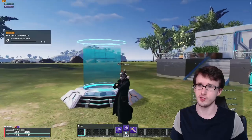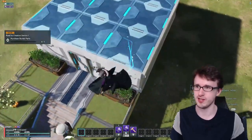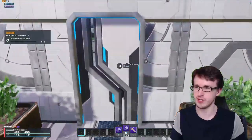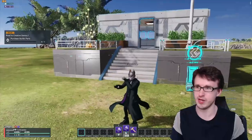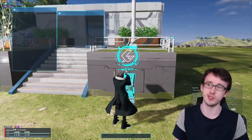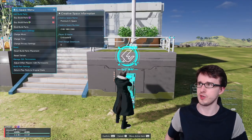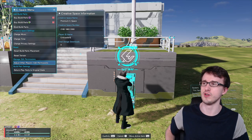When you first get inside, this is what it should basically look like — just a little shack with not too much going on and nothing inside. But there are a couple important things right off the bat: this little terminal here. Let's take a look at what this terminal does — it brings up the creative space menu, which gives a ton of options dealing with your creative space.